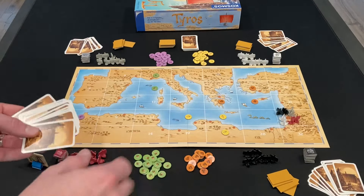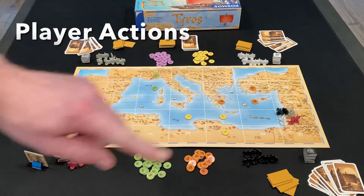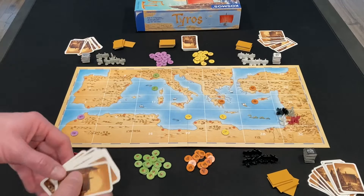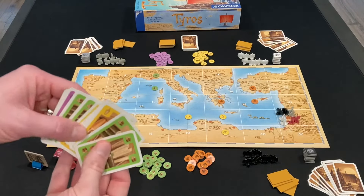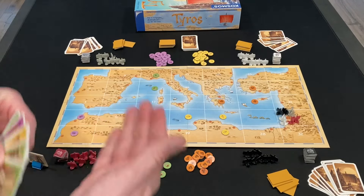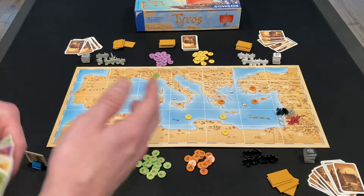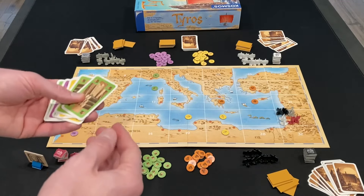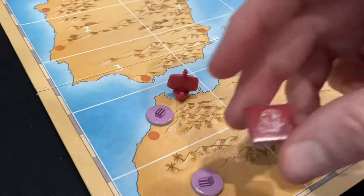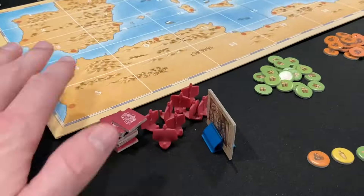Once everybody has done their part expanding empires, you move on to the meat of the game: player actions. Starting with the start player and going clockwise, each player takes turns taking one action at a time. Each action requires you to play some number of cards from your hand, and the round continues until all the players pass on consecutive turns. Your possible actions are: move a ship, build a city, build a ship, trade cards, or pass.